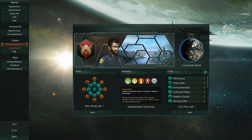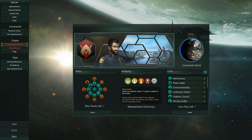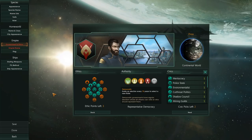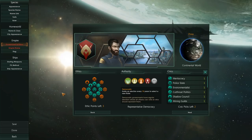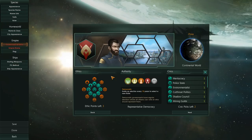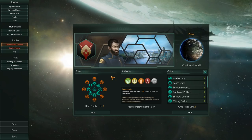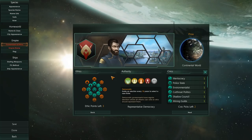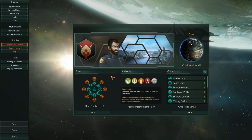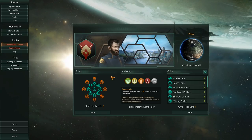And then we get to what I personally feel is the most important part of building your species. After this, we'll be heading back towards traits. This is where we set up our ethics and our civics. Ethics are the core guideline morality for your species within the game. These will pretty much set, from the start of the game, what sort of direction you're going to go into, and this is pretty much where your species get defined.